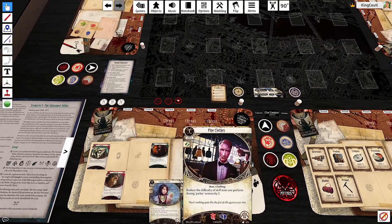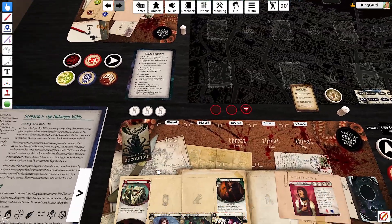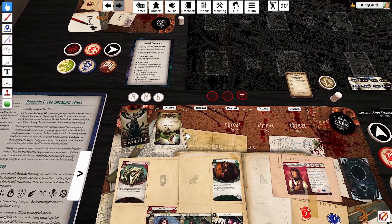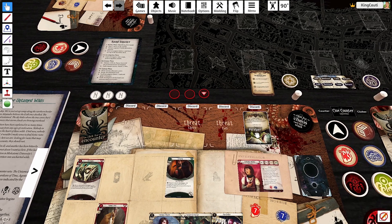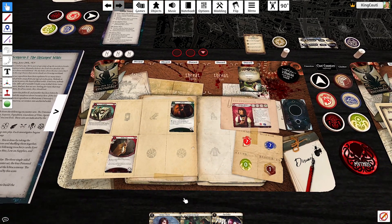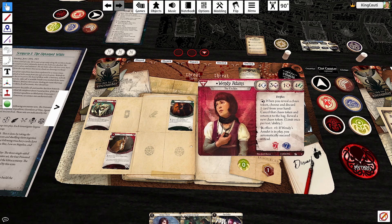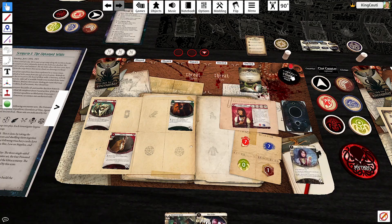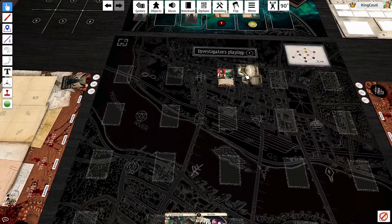Cards and resources. Fine clothes is a nice get. One doom. And then we got a pit viper right off the bat. Hello sir. All right, we'll try to evade this guy at four. Four to three. We'll use Wendy's amulet to go six to three. All right. Action two.